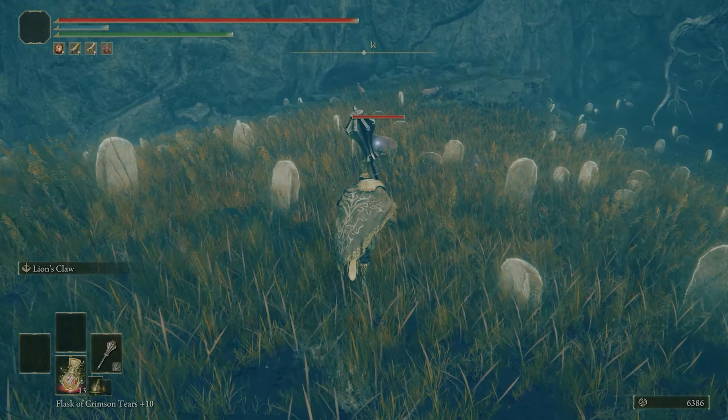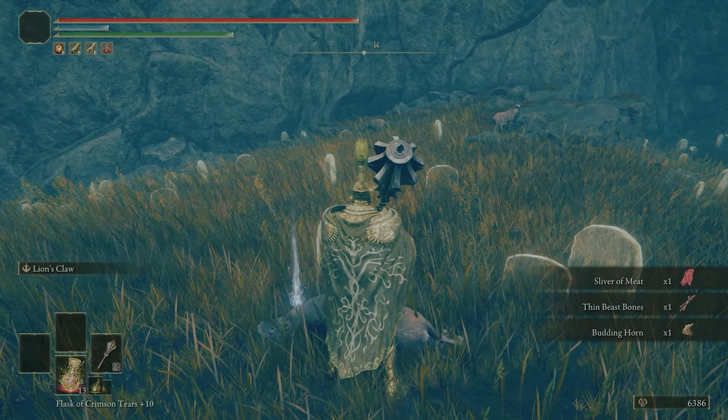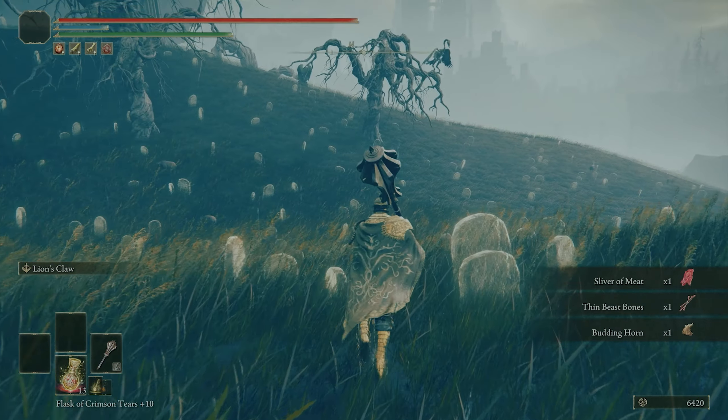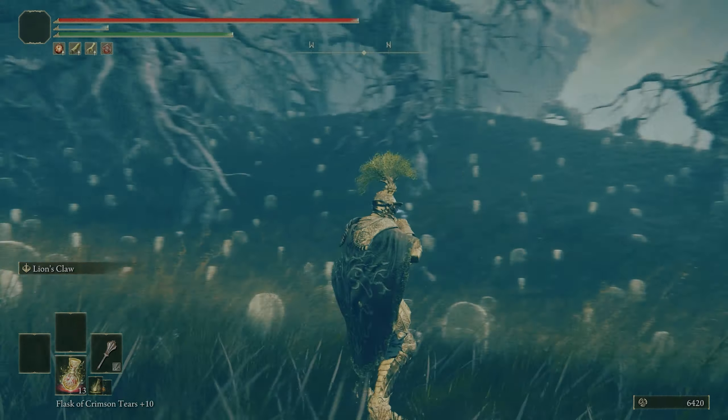Easy. Smithing stone. Damn turkeys — cheap.